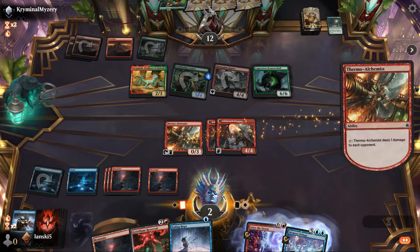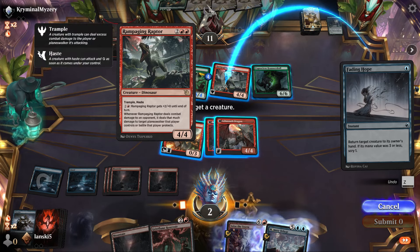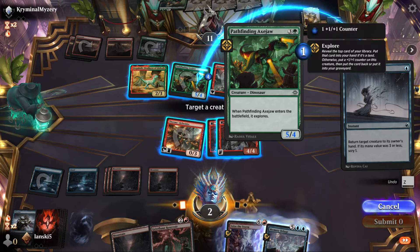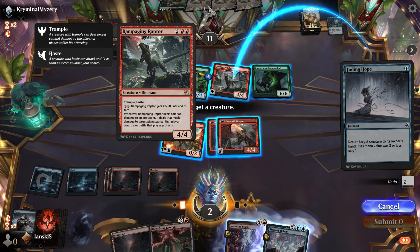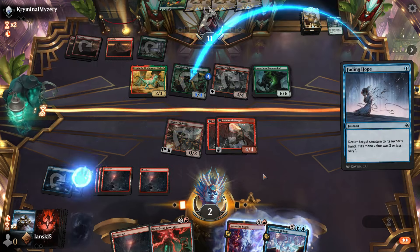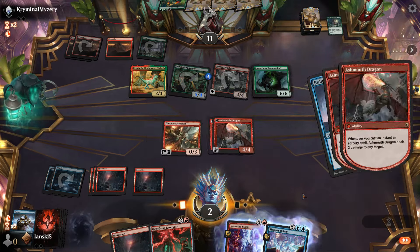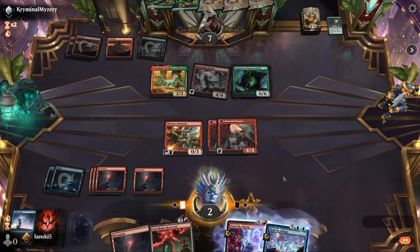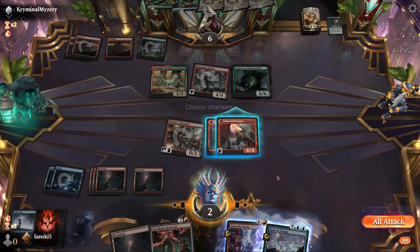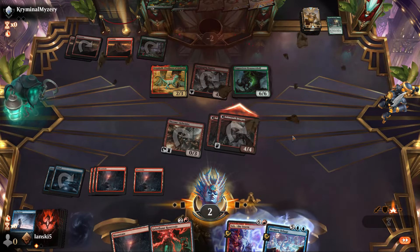We'll deal damage with the alchemist first, then use Fading Hope to send one of those big dinosaurs back to our opponent's hand. We need to pick one that doesn't trigger when entering the battlefield. We deal directly to the opponent — down to seven life. We've dealt so much damage! Minus two — GG! That was really unexpected, to be honest.